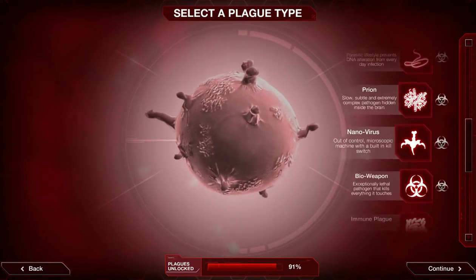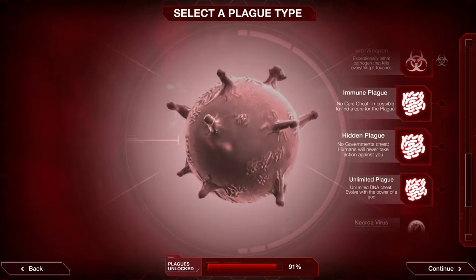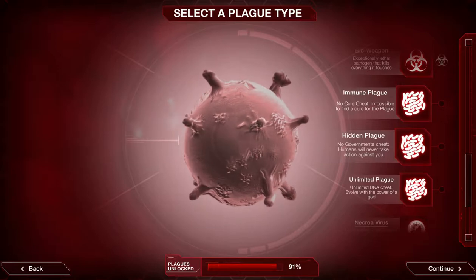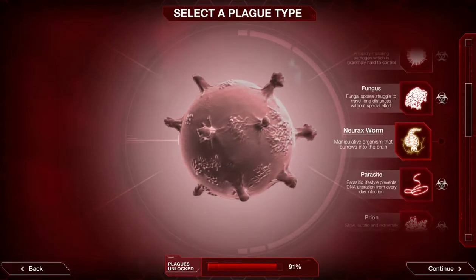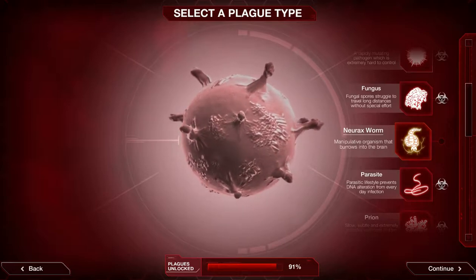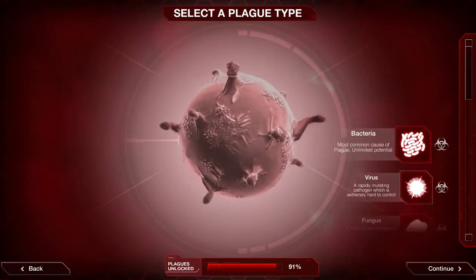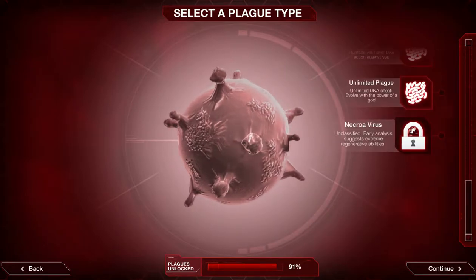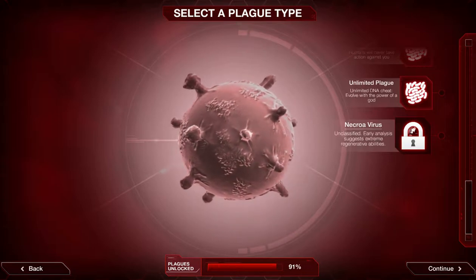The immune plague, hidden plague, and unlimited plague are sort of cheat plagues that I'm not really interested in. Noraxworm has a small bug at the moment — even if you complete it, it doesn't show here, though it does show in the achievements. The only plague I happen to have unlocked is the Nectura virus, which isn't quite available yet — I believe that's the zombie virus.